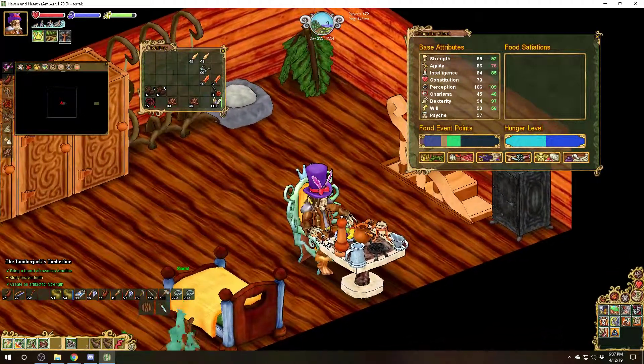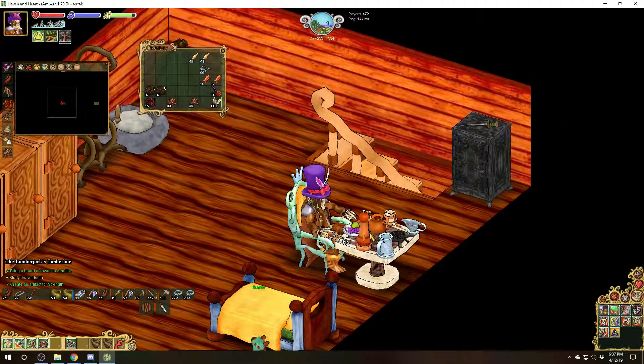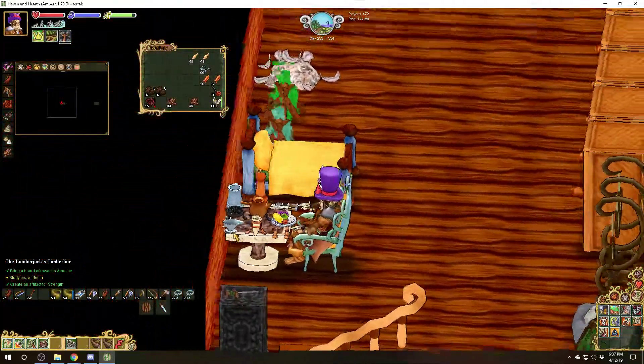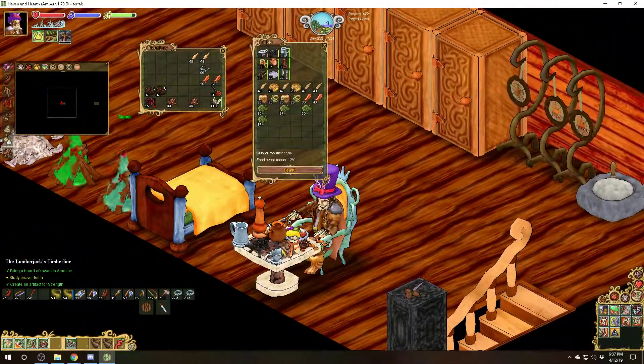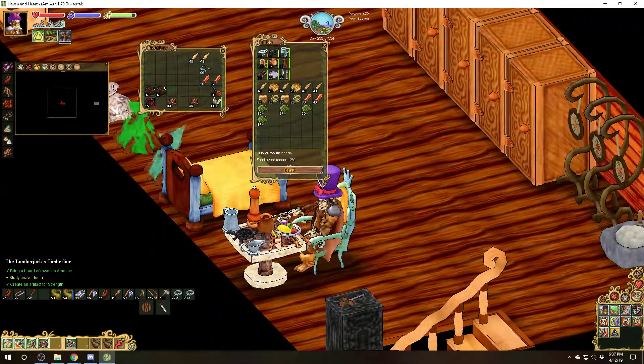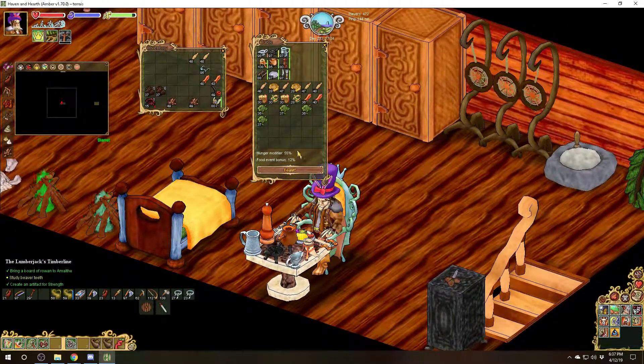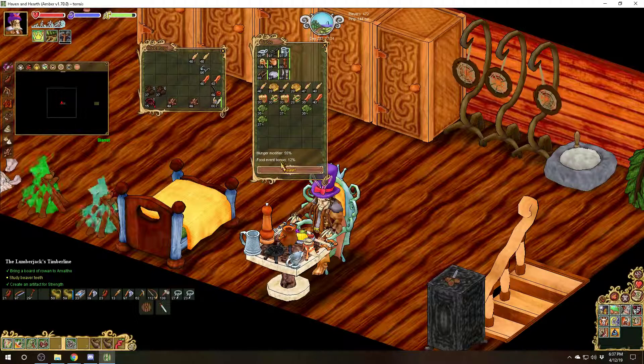Eating has a lot to learn about it, and I'd recommend reading the wiki. But basically there are a lot of things you want to do when eating. One of the main things is to make sure you eat at a table. You can craft a table and a chair — lots of different types, sizes, colors, and customization — and it will reduce the hunger modifier and the FEP you get from eating.